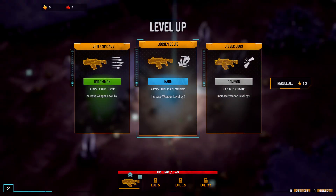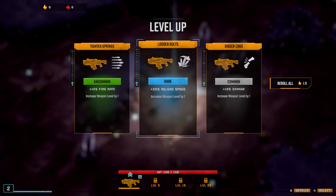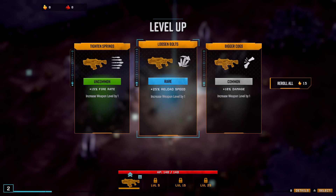Level up! Tighten Springs: plus 15% fire rate. Loosen Bolts: plus 25% reload speed. Bigger Cogs: plus 15% damage. I think I'll go with the one labeled rare — plus 25% reload speed, increase weapon level by one. Loosen those bolts.